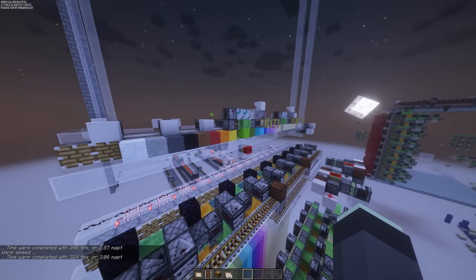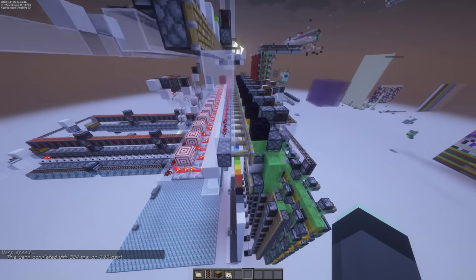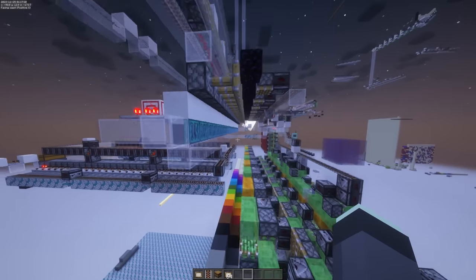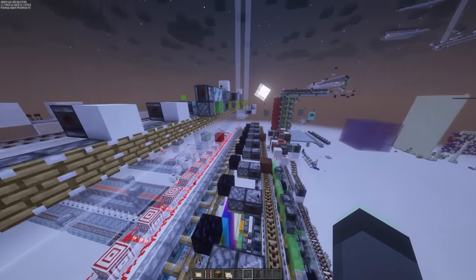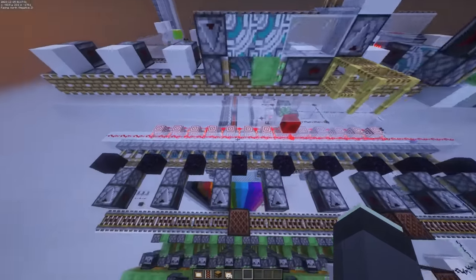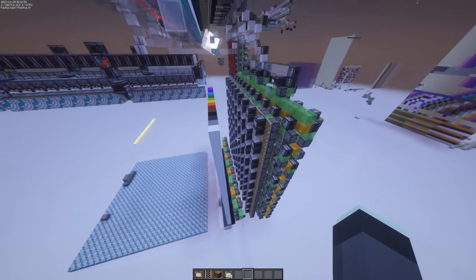I've gone ahead and skipped to the section where it's going to load a full layer. It's going to push all the way across, start purifying all the sand, but it also sticks out this layer of pistons right here. Because while this whole situation runs down here, we actually don't have to slow down the process up here — we can keep constructing this line and building it on top of these pistons to drop down whenever this section is ready.